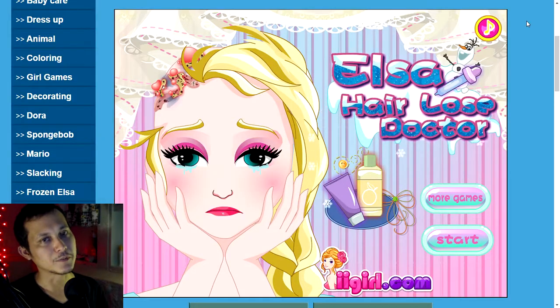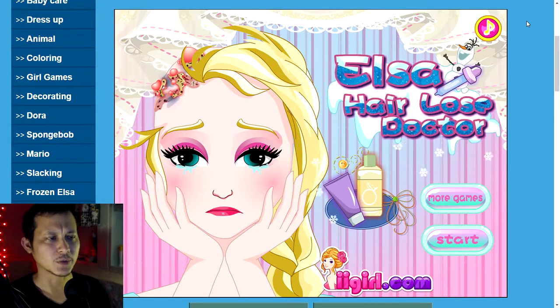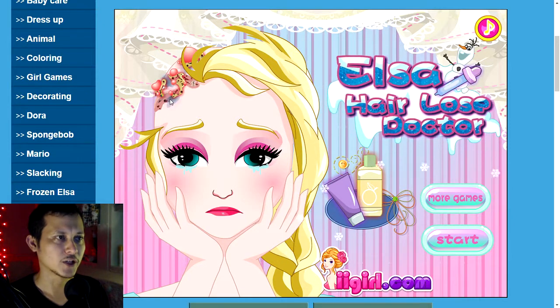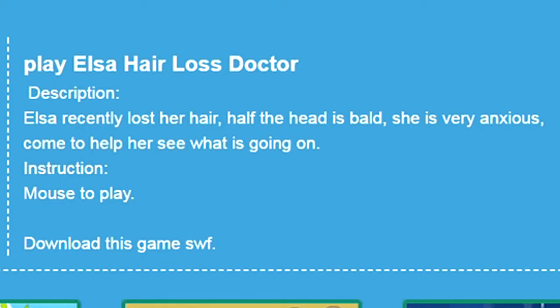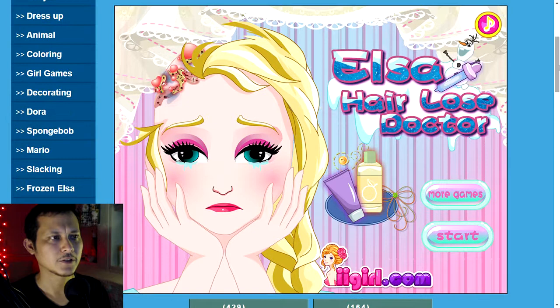Hello! So this game is Elsa Hair Loss Doctor. Let's read what it's about. She looks very sad. Something's really wrong with her scalp here. Elsa recently lost her hair. Half the head is bald. She is very anxious. Come to help her see what is going on. Very understandable. More than most. Let's hear the music.